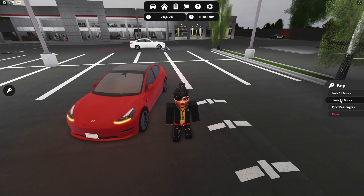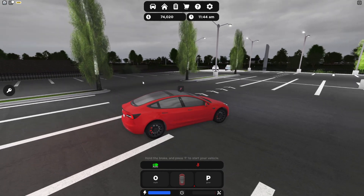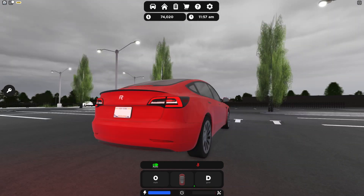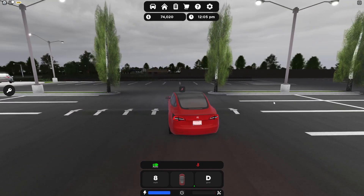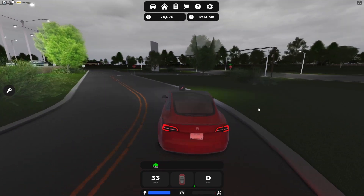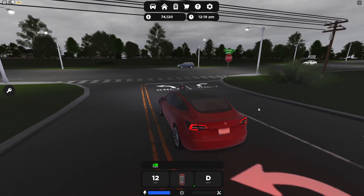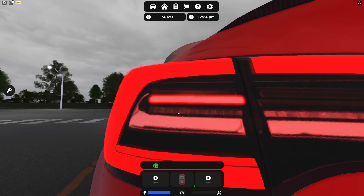We're going to take the Model 3 out for a drive, explore, and check out the car wash. You can also hear the parking brake engagement — literally sounds like my car in real life. Seat belt on — really realistic. There's lane departure warning, and the turn signals are so realistic, they sound realistic. One thing is the brake light and turn signals are positioned a little off on the Model 3.